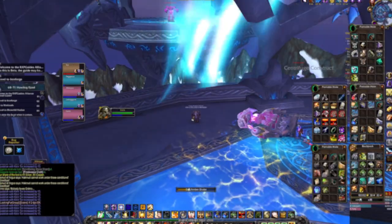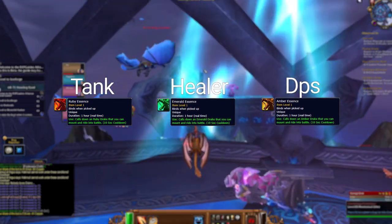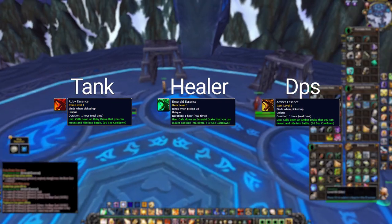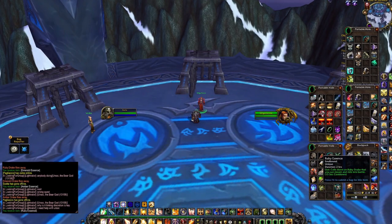There are three drakes you can choose from. Ruby is the tank drake, Emerald is the healer drake, and Amber is the DPS drake. You can choose one after killing the first boss. They'll put an item in your bag that you can click to summon the drake you picked.